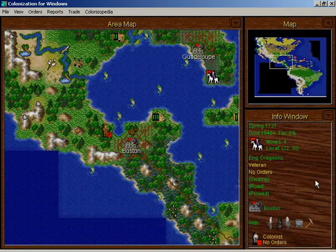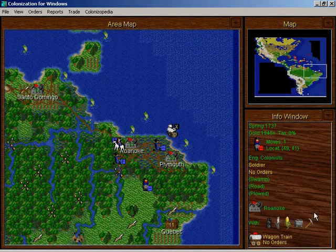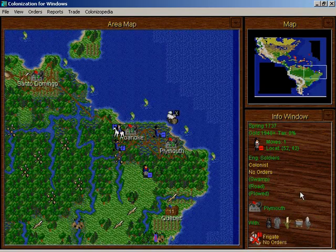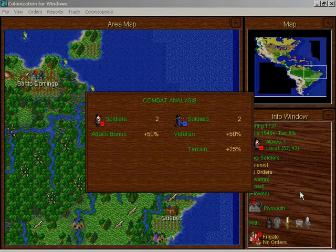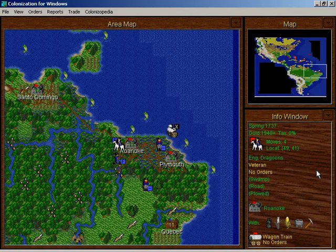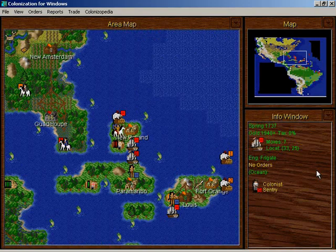Skip through some free colonists here. I'm gonna fortify these guys. I have muskets here. Do I have muskets in Plymouth? No, I don't. I'll do what I have to do then. Veteran soldiers — one, two, three, four, five. And this guy can just walk to Guadalupe for all I care.